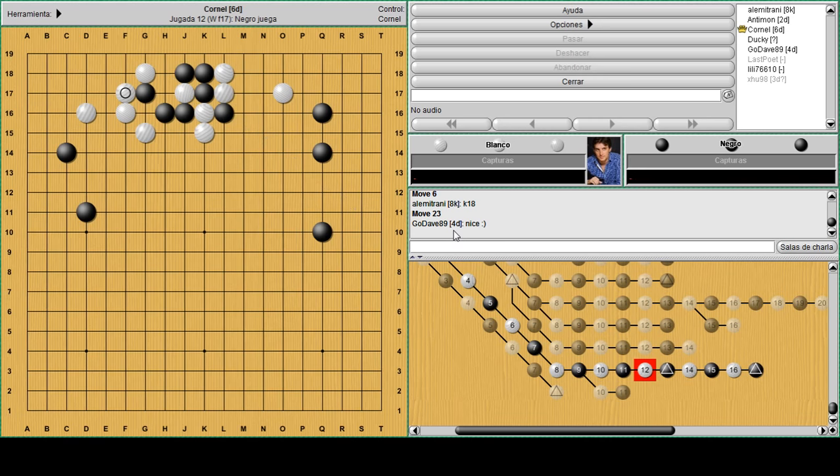Usually there are two jumps you can consider here, but one of them is better in this case - probably both will work, but you have to know which one to use in each particular case. H14? That's correct, because if white pushes here a double atari will happen, so you can be cut. But if you play here, let's see how is the situation now - can black escape somehow? It's not a double atari anymore but black still has an option.